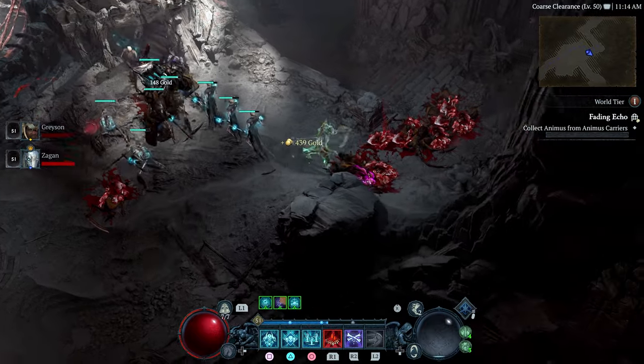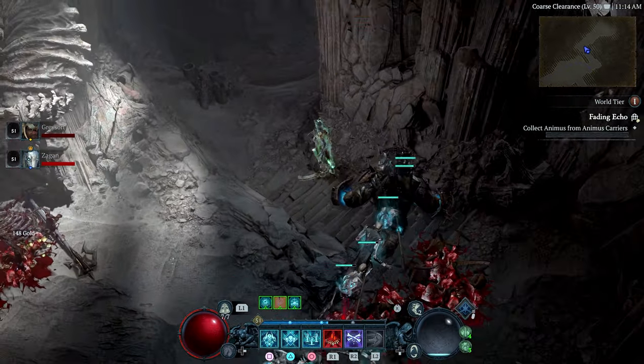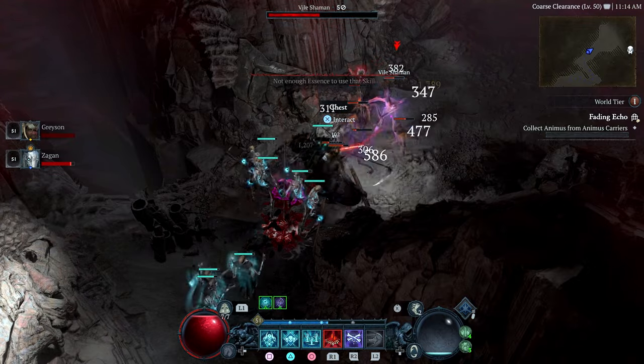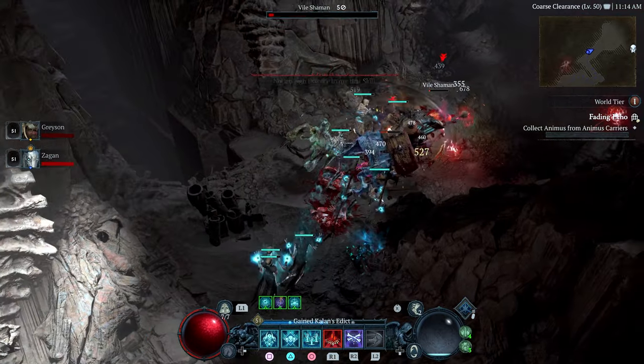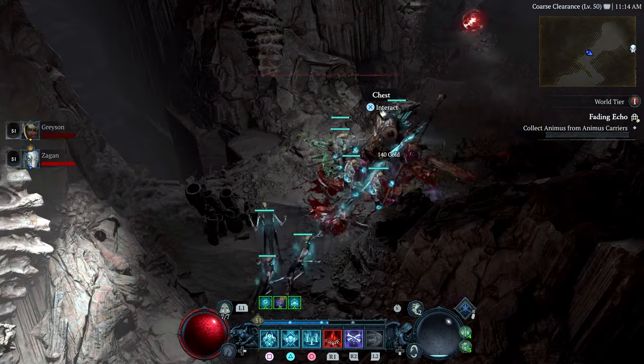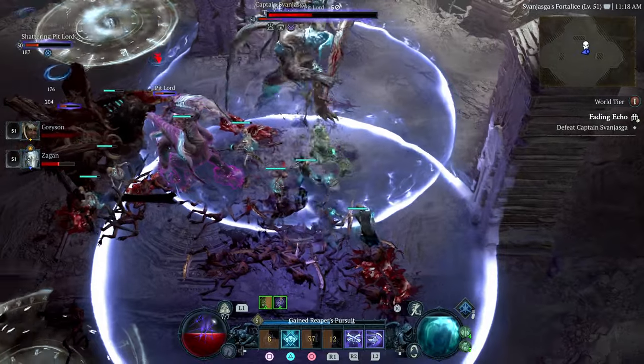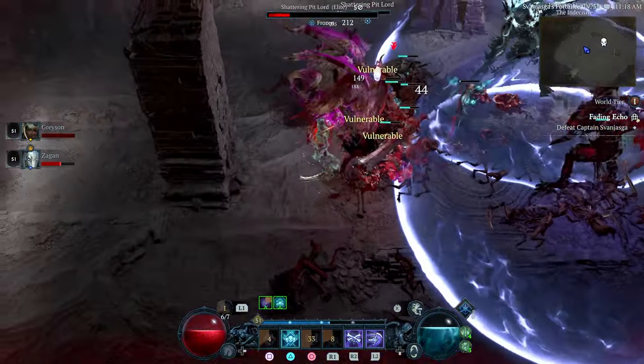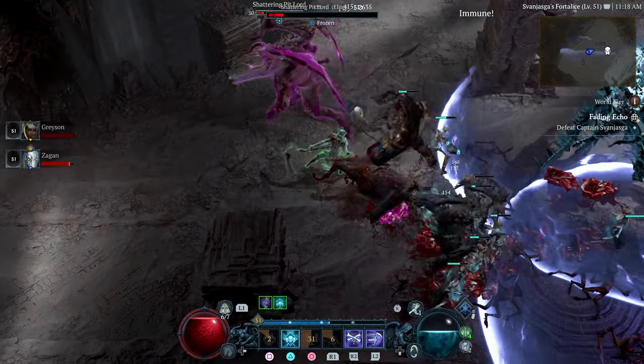So each of you are going to be in a different dungeon. A lot of people probably thought: how am I going to get the aspect from a dungeon if I'm not in it? If you're in a group and your friend completes that dungeon, you're going to get that aspect. When you complete your dungeon, they're going to get your aspect, and so on. You do not have to be in the dungeon with them — you only have to be in the group with them.